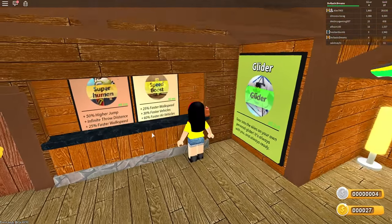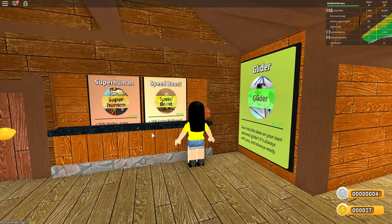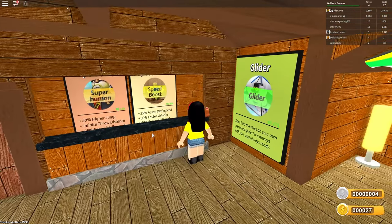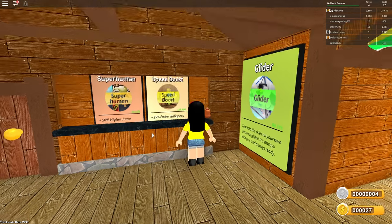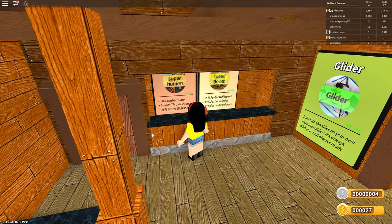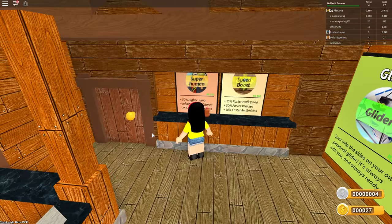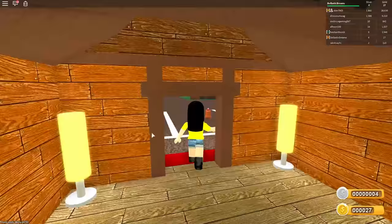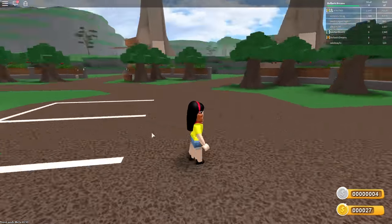There's also speed boost - 25% faster walk speed, 30% faster vehicles, 60% faster in air vehicles. Superhuman - that sounds interesting - 50% higher jump, infinite throw distance, 25% faster walk speed. I definitely want to buy some of these options later. But today is my first day in this tycoon, so I just kind of want to enjoy everything.